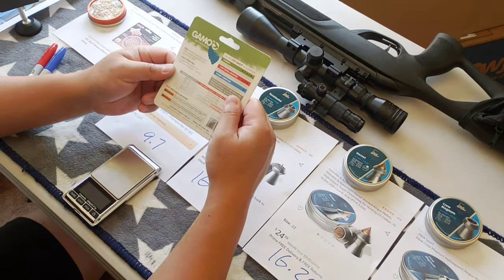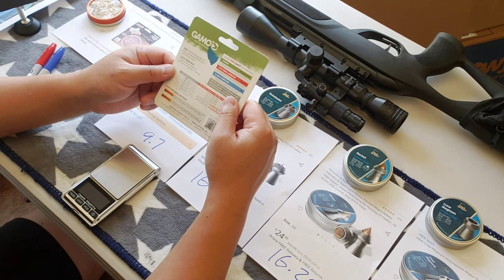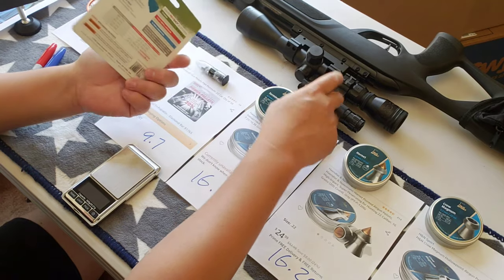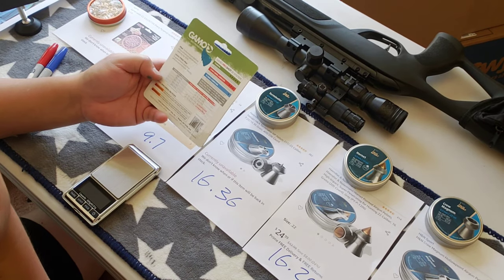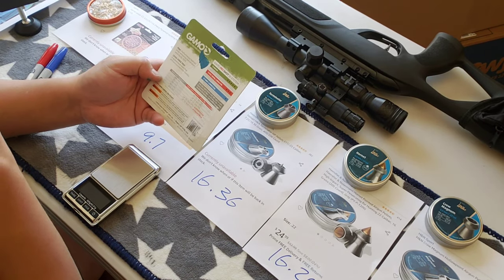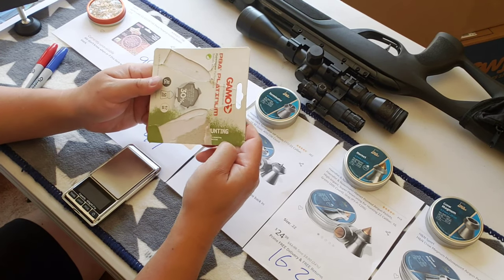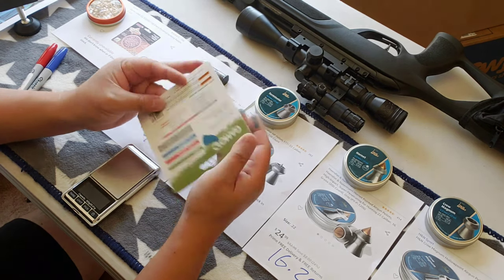What does it say on the packaging? It says outload enhanced penetration velocity by 30%, with swarm fusion, putting out about 975 feet per second. It says hunting on there, but I would say this is more of a target practice pellet.